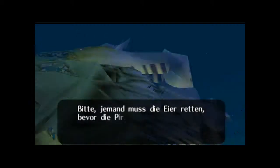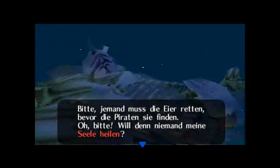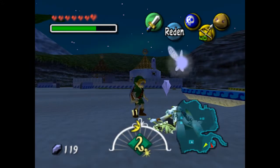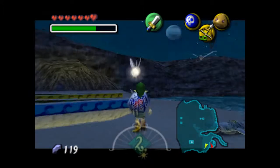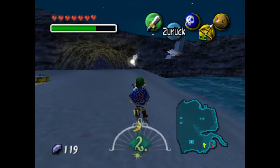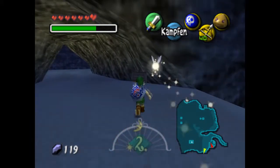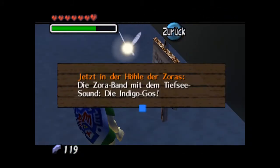Ich glaube, der soll gerade singen, aber das ist irgendwie nicht so musikalisch. Bitte, jemand muss die Eier retten, bevor die Piraten sich finden. Will denn jemand meine Seele heilen? Das war alles - ich danke dir. Jetzt in der Höhle der Zora, die Zora-Band mit dem Tiefsee-Sound, die Indigo-Ghost. Hier ist wohl irgendwas mit der Band. Der Band-Leader ist im Milchbar.